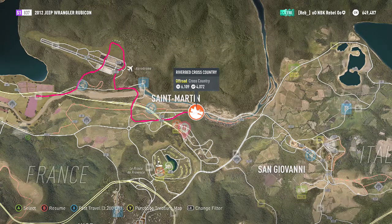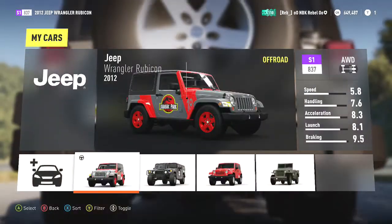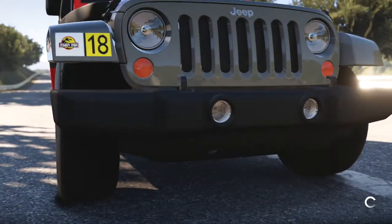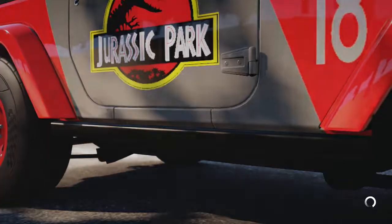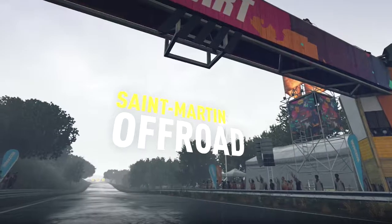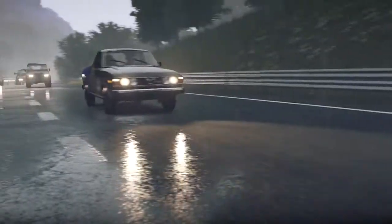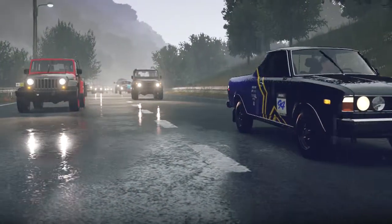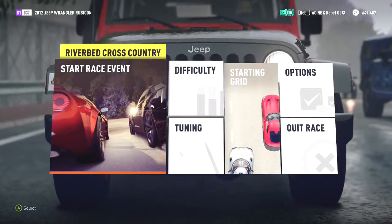Yo! Welcome back to my first playthrough of Forza Horizon 2 on Xbox One. This is the Off-Road Championship and this is Riverbed Cross Country, the second race. We're only three championships away from our second finale. For this race we're using the 2012 Jeep Wrangler. But anyway, we're playing on Pro AI difficulty. All our options and difficulty options give us a plus 55% credit bonus. We came third in the first race and on this race, which is now the second race, I'm hoping to come first.